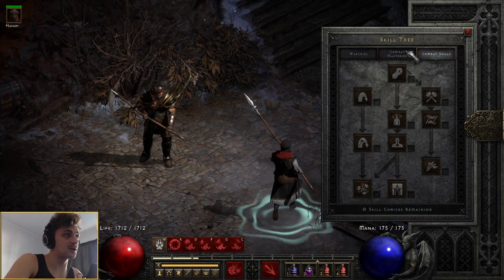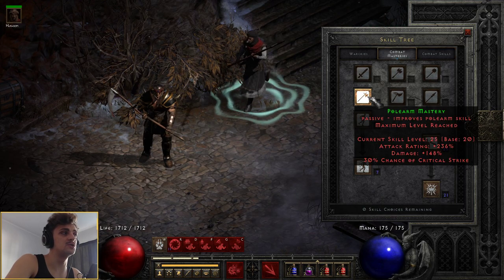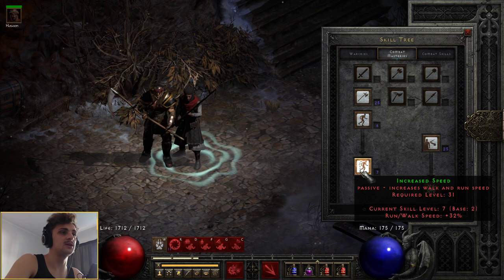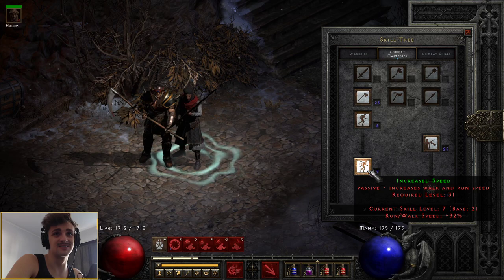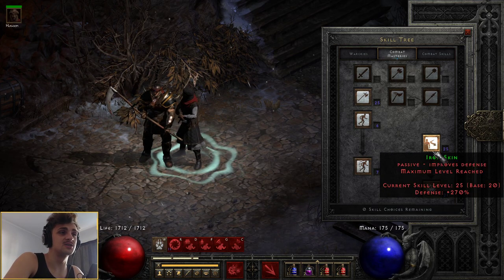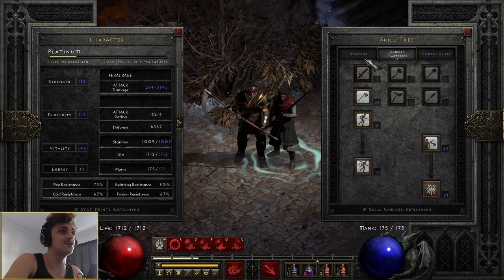Combat skills is nothing because we can't use anything in Werewolf form. We're using a polearm, so we're going to be chucking everything in here. One point here, one point here. I put one extra point just for that extra 2%. After that it reduces down to 1, so that's my leftovers. Ironskin is maxed out.